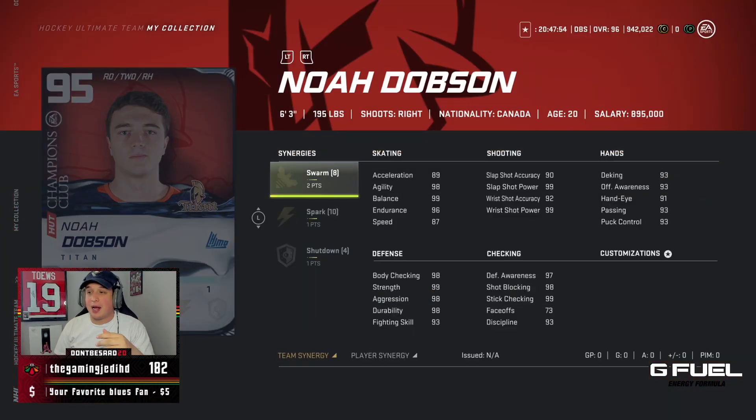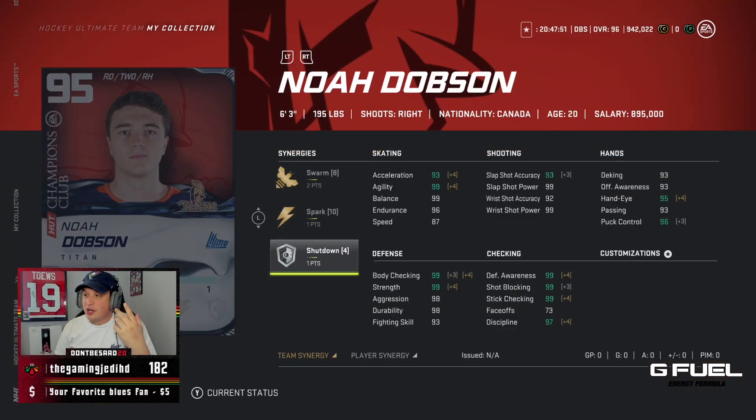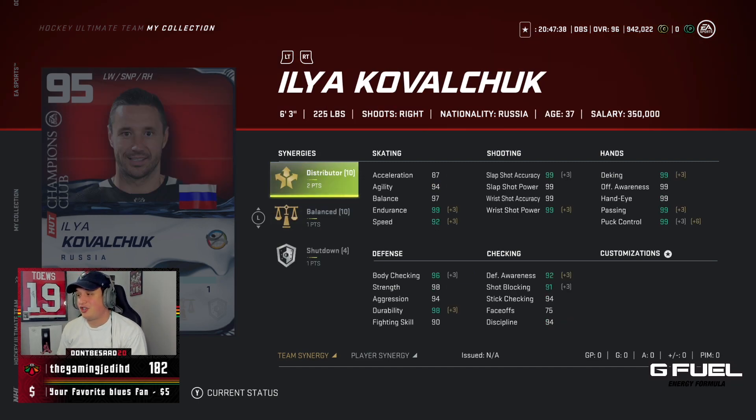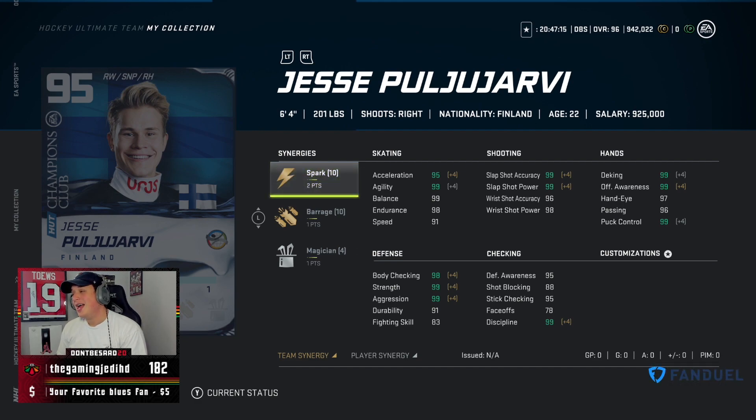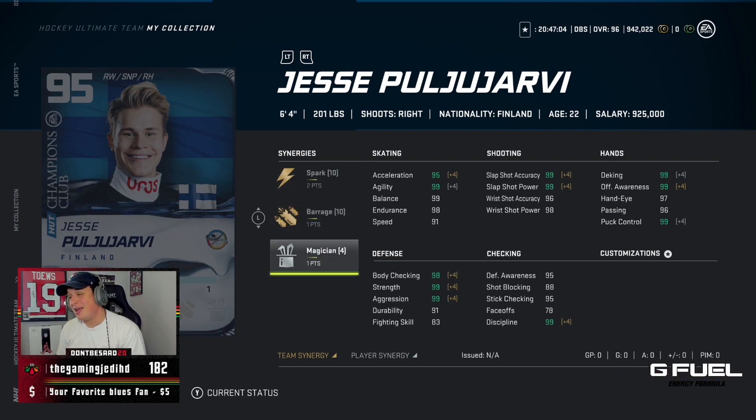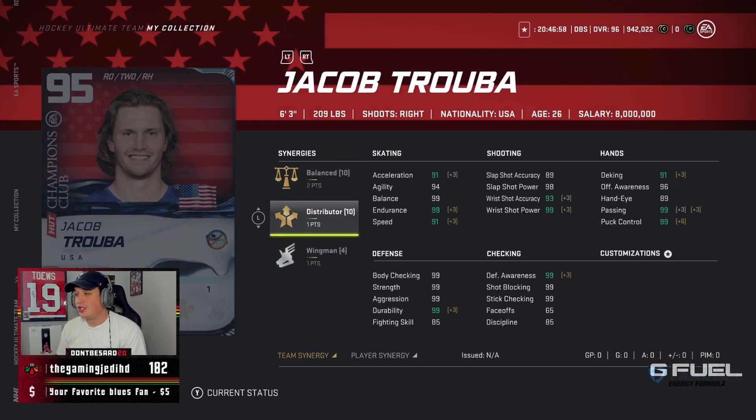Looking at these Champions Club cards, they're kind of just whatever — none of them are really that insane. Noah Thompson looks pretty good, 6'3" 195, but I don't think he's the best; I'm not putting him over Dougie Hamilton, Cal McLeod, or Eric Carlson. Kovalchuk would be a sweet card — this is his last year in HUT — but without a speed synergy he's too slow for me. Corey Perry did get a skating synergy with Workhorse, gets him up to 93 acceleration, up to 89 speed, probably somewhat usable — insane shot, pretty good build. Probably the best card out here is Jesse's pool party — 95 acceleration, gets up to 94 speed, 6'4" 201.